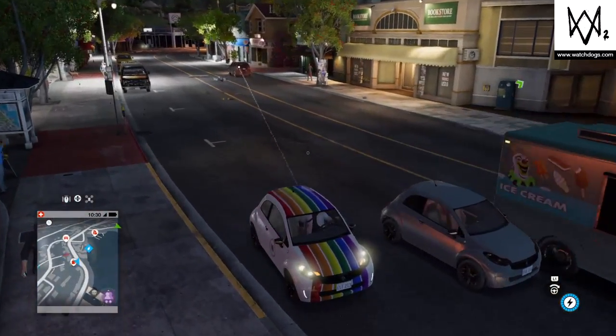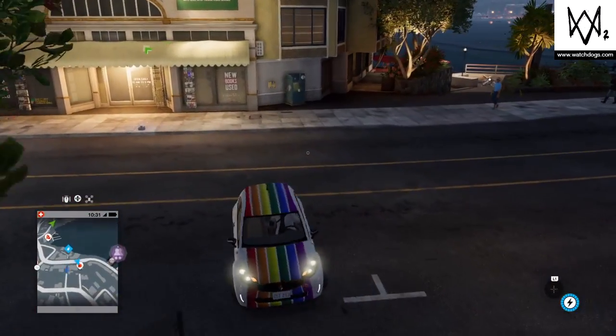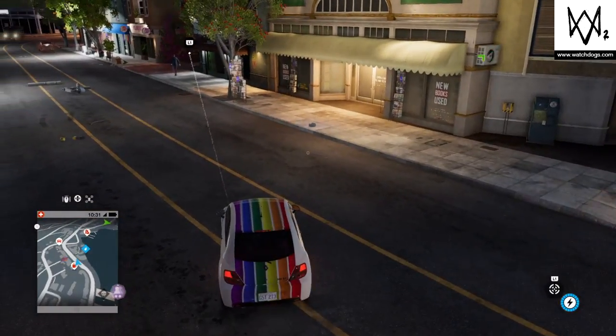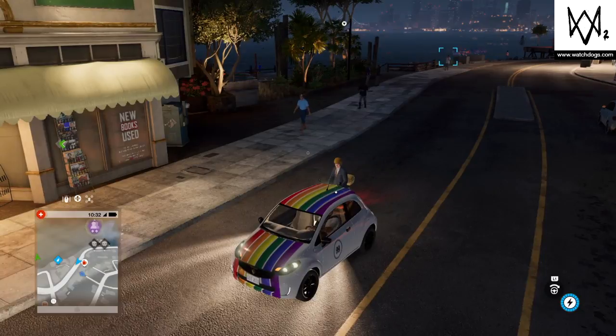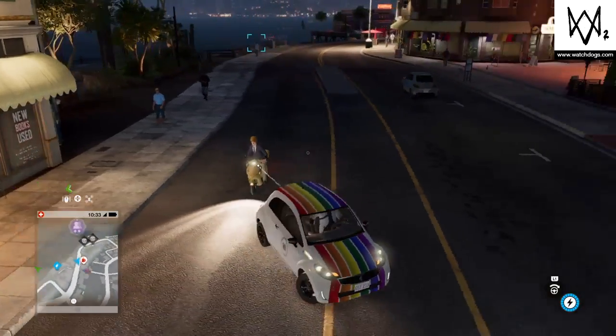Hey everyone, it's Pinit here with another video. I'm going to be showing you a glitch on Watch Dogs 2. Now this glitch is pretty cool. What you want to do for this glitch is you want to grab this car. It's called the EV200 and if you go to car on demand it's in like the standard vehicle section.